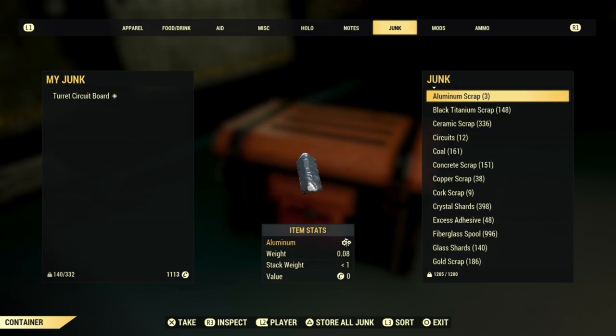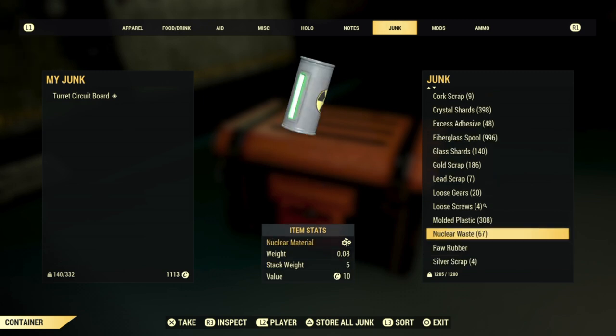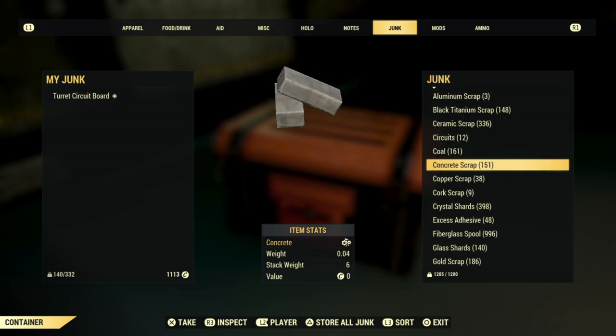Now, if you have a scrap box, you're going to want to check that first. If you have Fallout 1st, it's going to go straight to the scrap box. But if you do not have Fallout 1st, it goes straight to your stash. With that being said, hopefully you guys found the video helpful. I'm going to head on out. Take care. Peace.